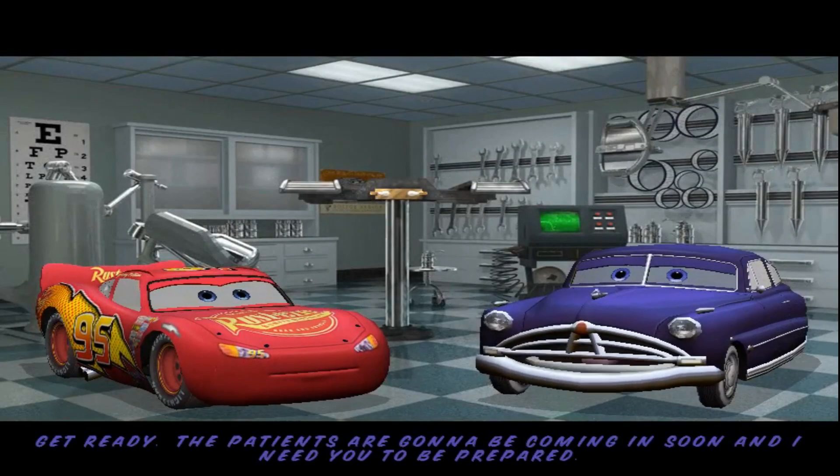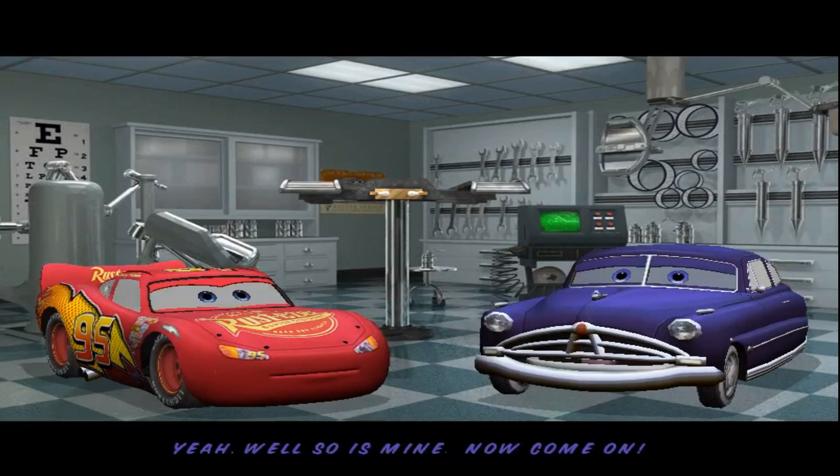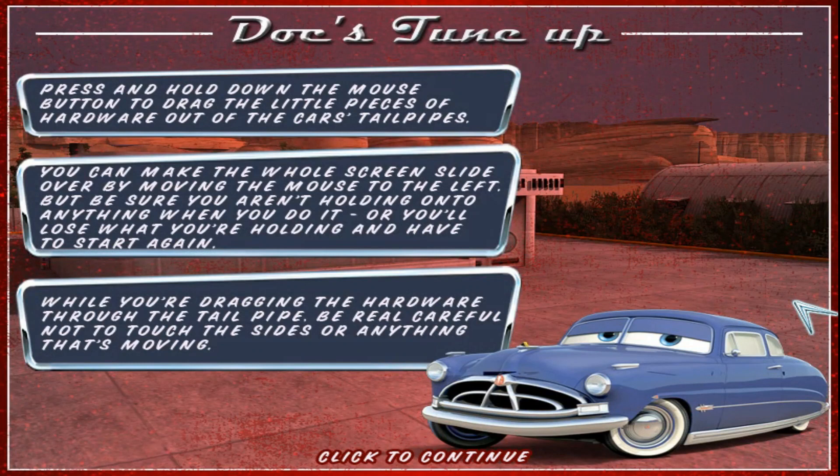And ready. The patients are going to be coming soon. I need you to be prepared. Doc, my background is racing. So do you mind? Oh, come on. Press and hold down the mouse button to drag the little pieces of hardware out of the tailpipe. You can make the whole screen slide over by moving the mouse to the left. But be sure you aren't holding anything you wouldn't do, or you'll lose what you're holding and start again. While dragging the hardware from the tailpipe, be careful not to touch the sides or anything that's moving.